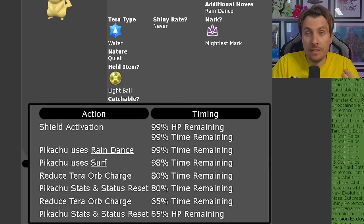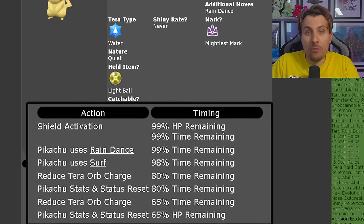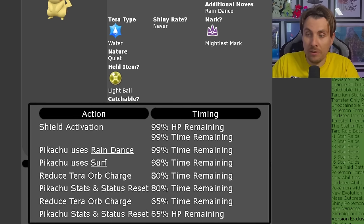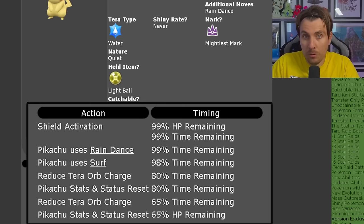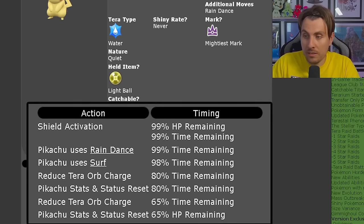The most important thing to keep in mind is the raid interactions. At the start, the shield goes up, then it sets up Rain Dance and fires off a Surf — that's all on Turn 0. At 80% of the raid timer, it reduces your Terror Orb charge, meaning you'll need to spend an extra turn before you can Terastallize.